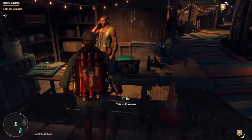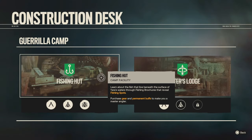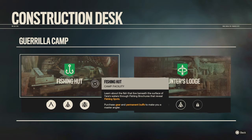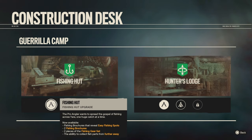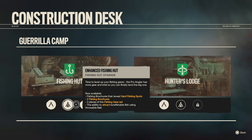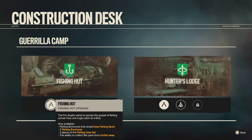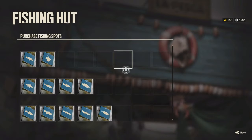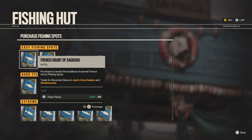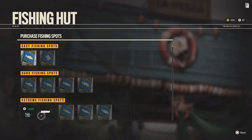At the foreman, you'll also see something called the fishing hut. At the fishing hut you can basically buy fishing spots on your map so you can see where to catch which fish. The first upgrade gives you easy fishing spots, the second upgrade lets you buy hard fishing spots, and the third lets you buy extreme fishing spots. By the way, you don't have to buy these fishing spots — you can also learn about them by talking to someone on the Ghiria roads. Other things you get from the upgrades are pieces of the fishing gear set, and also abilities — for example, the last upgrade gives you the ability to kill fish with bullets without damaging the meat.